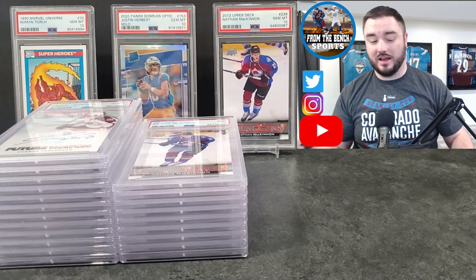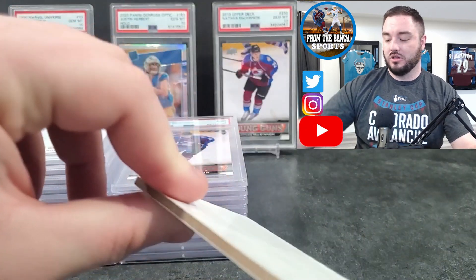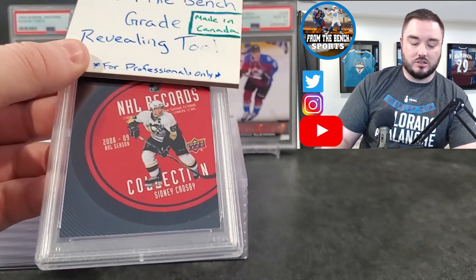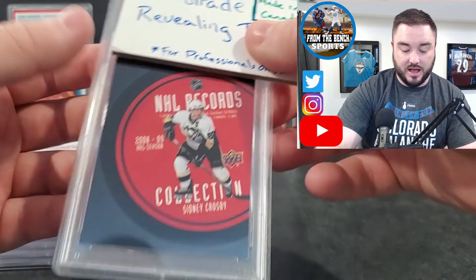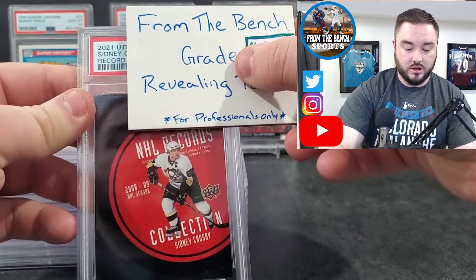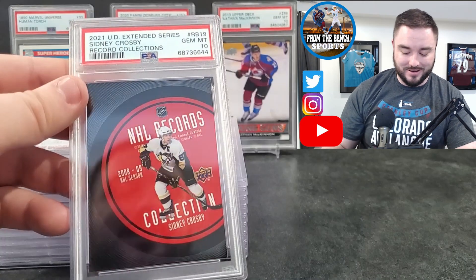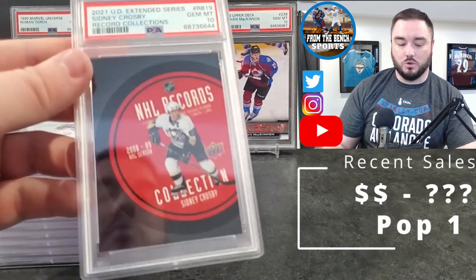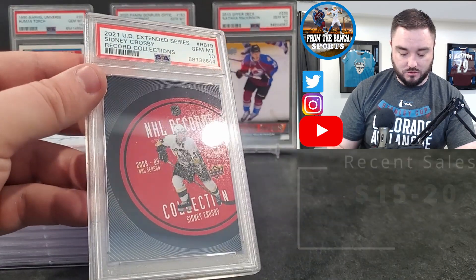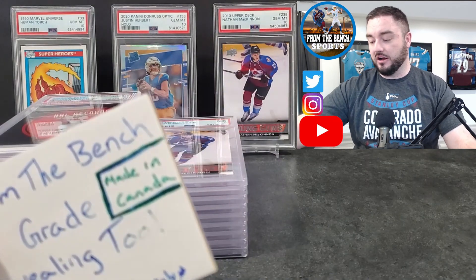They're probably not in any rush to get Landeskog back given he just had such a long season. Next is a weird one — an NHL Records insert, Sidney Crosby. It's a short print, black card, so I figured it'd be harder to grade, but this one was actually pretty clean. Sidney Crosby Record Collection — PSA 10! These actually sell pretty well even raw, so getting a 10 is great.